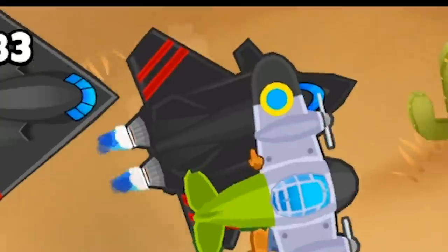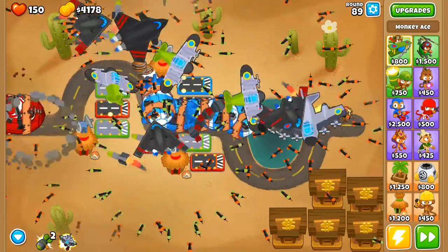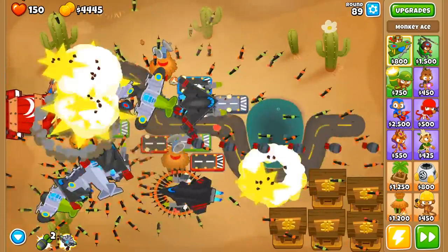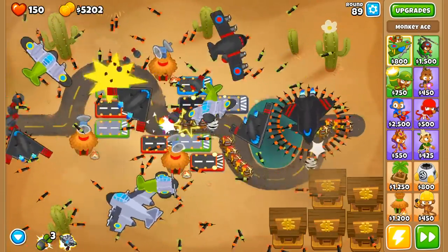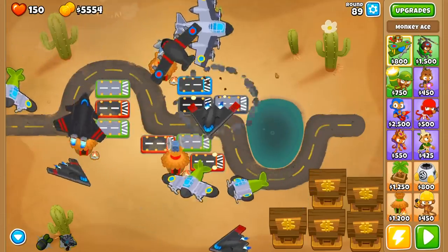Here's our first Sky Shredder — there he is. He looks like the freaking X-Men plane. He's firing like two darts and I don't think we can upgrade him anymore. Those guys were looking like they were getting pretty far — I'm going to drop one. They got pretty far near the end there. So we've got $5,000.